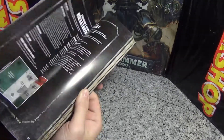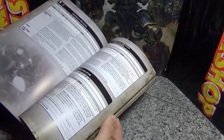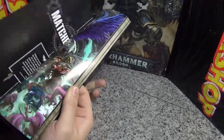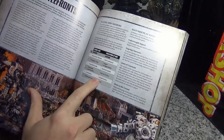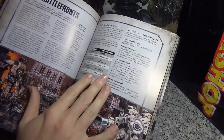One of the main changes you need to know: it's got the Imperium fortifications in here as well, which is quite good because you'd otherwise have to buy the Space Marine book. The key thing is they changed all the missions — Eternal War and Maelstrom of War are different now — so you need to buy this book and know these rules to play your games.